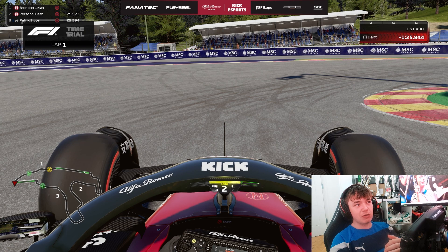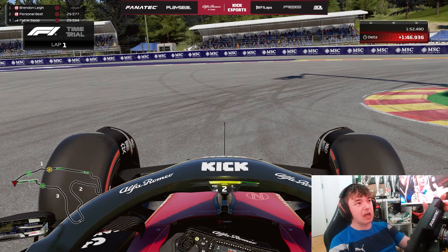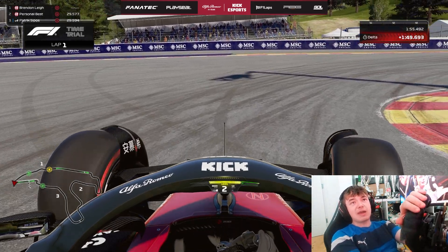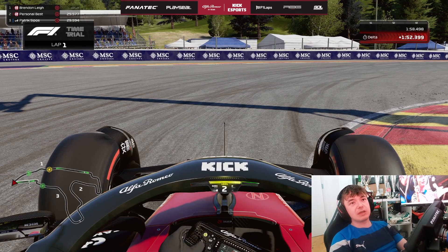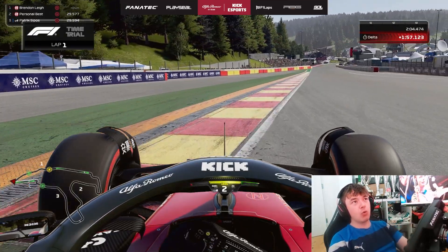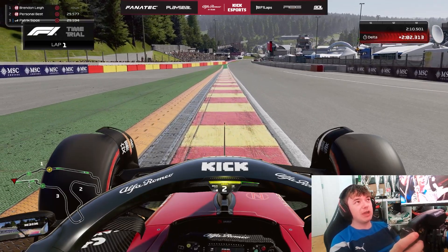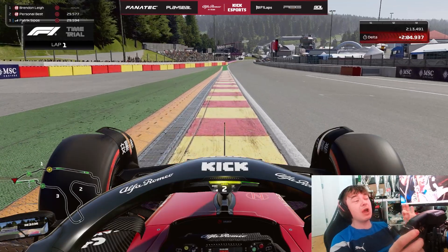Hence why Eau Rouge and Raidillon is so easily flat out, most commonly in intermediate conditions with these modern cars. Whereas if you're going down Eau Rouge and Raidillon the opposite way around, you actually very much struggle to take it flat out — try the experiment yourself. So as you arrive to the apex it's critical not to use any of the inside curbing as it's very slippery and will cause you a lot of grip and traction loss as you arrive to the exit of the corner. What is critical is to use up all the curb on the exit and try to use as much road as possible all the way up to the white line.